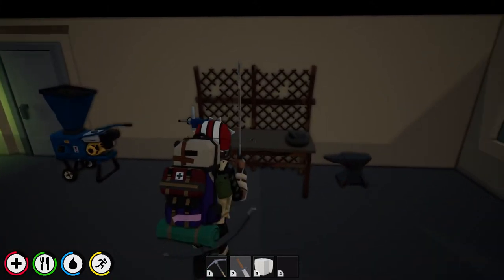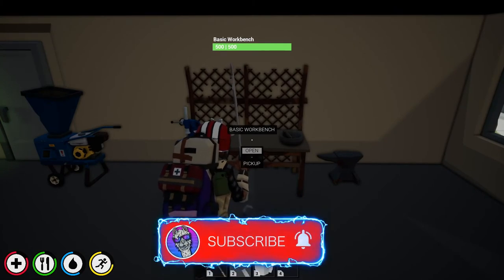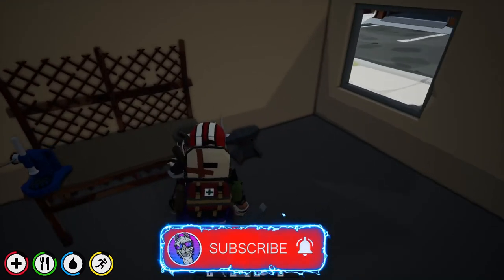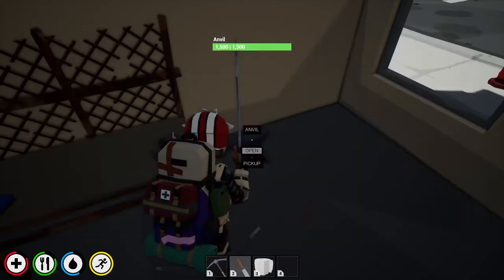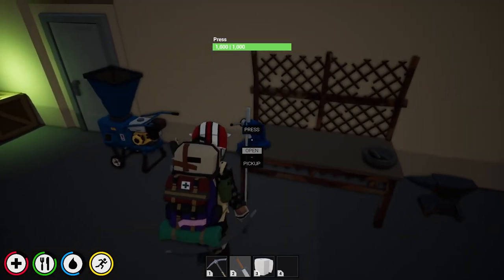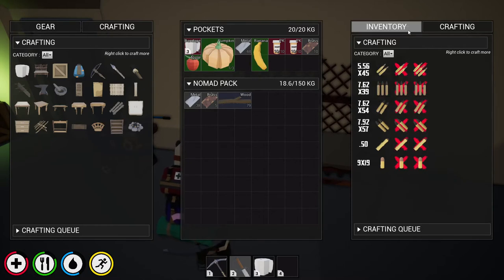Don't forget to give it that thumbs up and if you haven't already, make sure you like and subscribe. So guys, the first thing we need to craft is a basic bench, which is 25 wood crafted on yourself. Once we've crafted the bench, you'll need to craft an anvil. On the anvil you will be required to craft a press, or you could just find one out and about in the map. Once you've got the press, we go in here — this is where you craft your bullets.